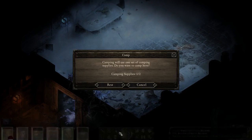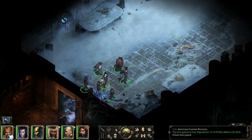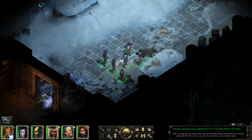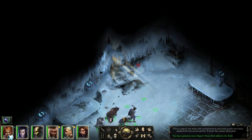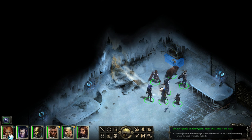Good, but for now let us go ahead and rest. And the soundtrack is dead set on getting me scared. I'm not gonna get scared - I'm playing a top-down game. This can be spooky, but not scary. Anyway, what do we have here? This is a map of the mines, but various tunnels and choke points have been marked off with arrows and axes. It looks like a hasty battle plan. Over here we got a stone dial - this thick circle of dark stone. I know what this is - it's meant for the door.